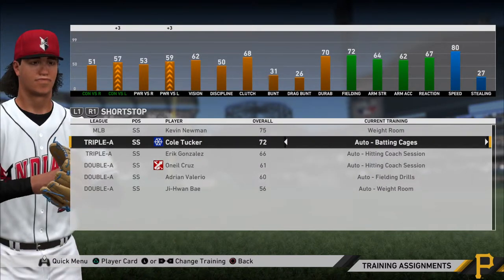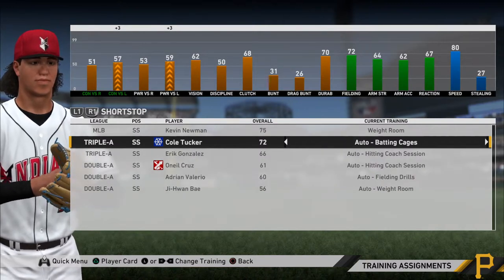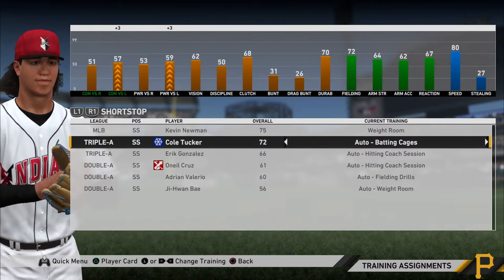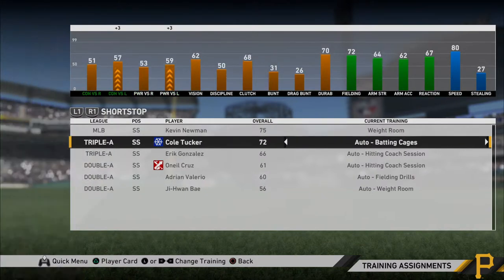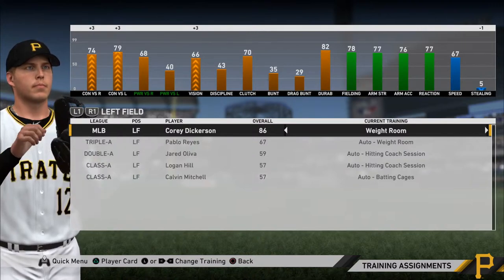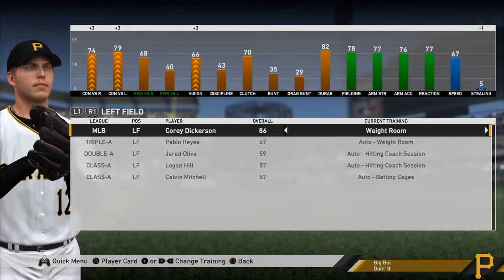And what you'll see is if you look at certain players — so if I go to Cole Tucker right here — they progress naturally on their own. If you look at his contact versus left and power versus left, you'll see that he has plus three above those two bar graphs with arrows pointing upwards. Whatever training he was doing or however he's been performing has resulted in those stats progressing for him, and that just naturally happens over time. So you want to get those players developing. Another good example is Corey Dickerson — I had him on batting cages for a while and his contact went up plus three for both sides.